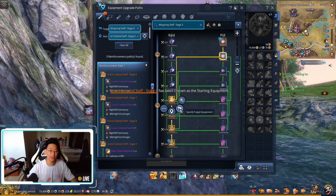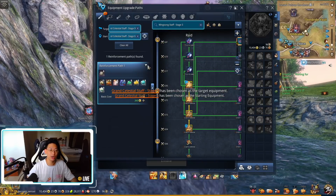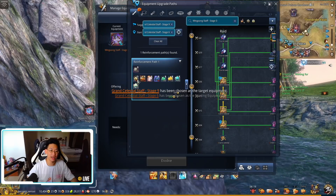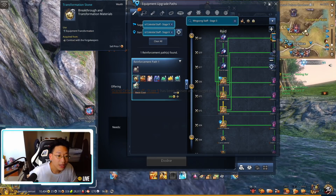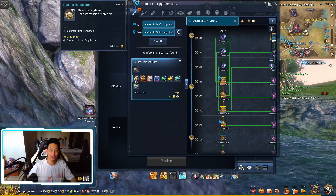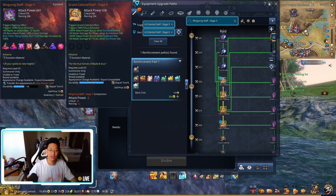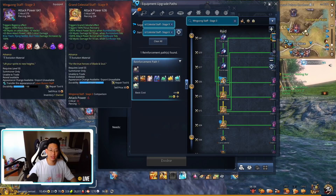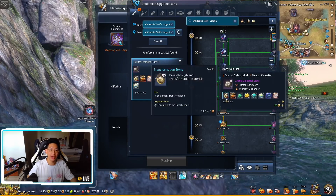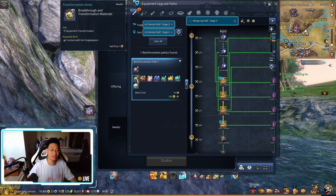However, that's not the main problem. What I'm frustrated about is the cost from Grand Celestial 6 to Grand Celestial 9 - it's going to cost you 255 transformation stones for just those three levels. The reason is that each stage is costing 85 transformation stones, which is a ridiculous amount.